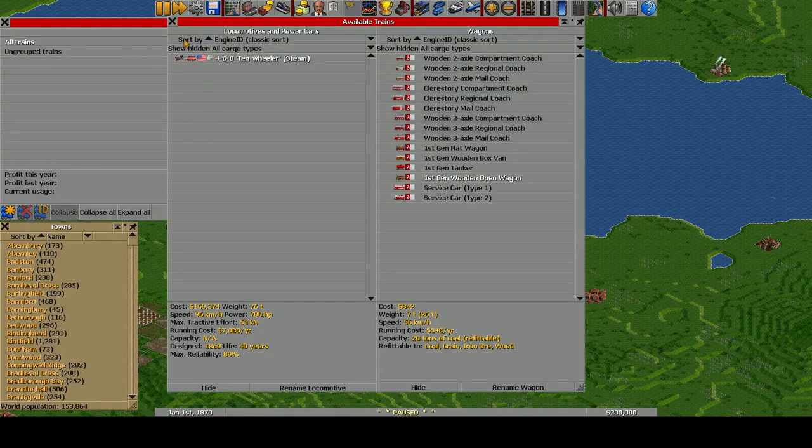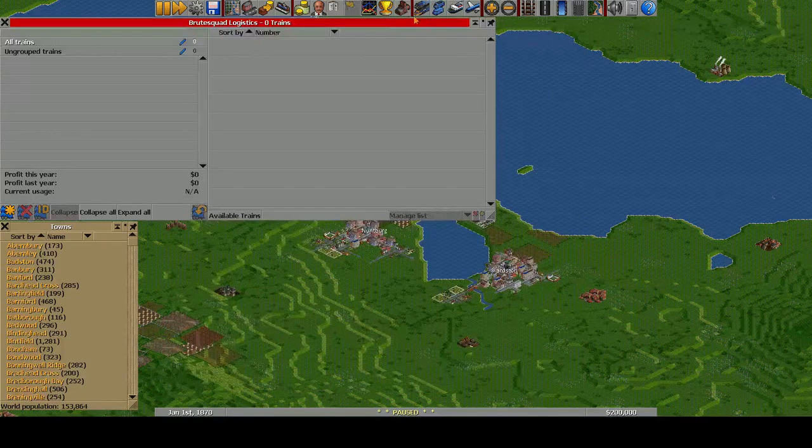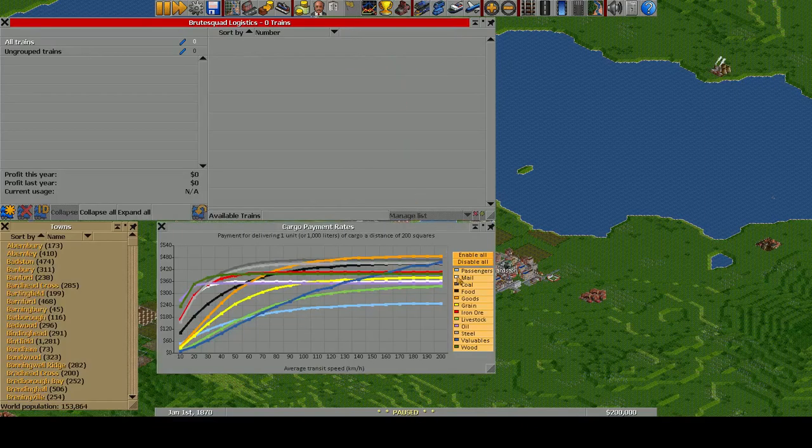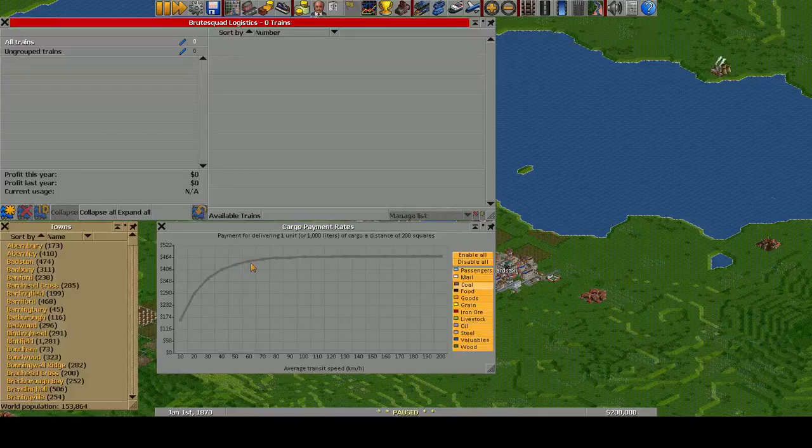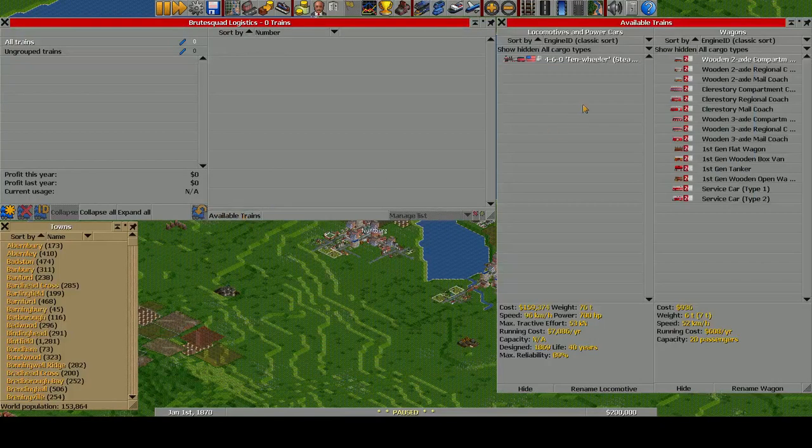Let's have a look at what vehicles we have available at this era. With the 2cc set, we've got four locomotives right now. This is our very first one — starts in 1835, doesn't go very fast, has almost no power, so we're going to go ahead and hide that; we're never going to use it. Same with this one — we'll go ahead and hide those. The only one we're actually going to use at the start is the 460.